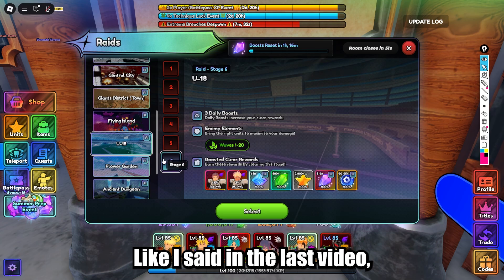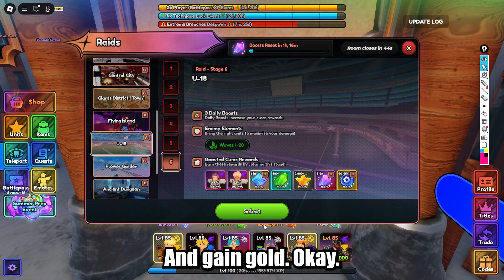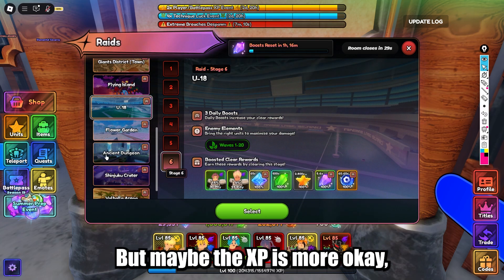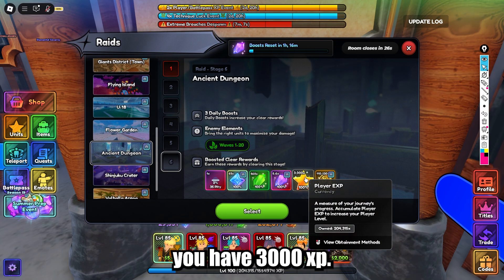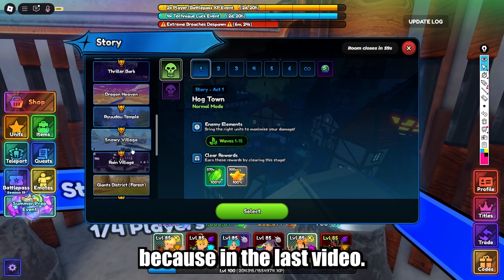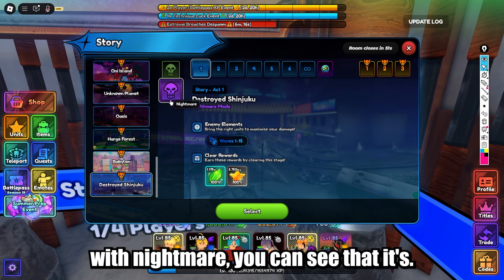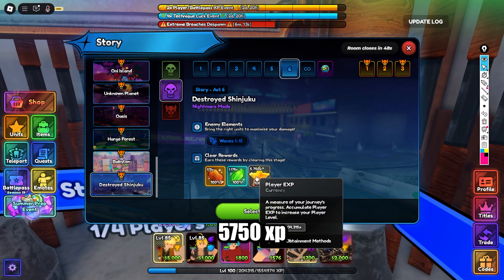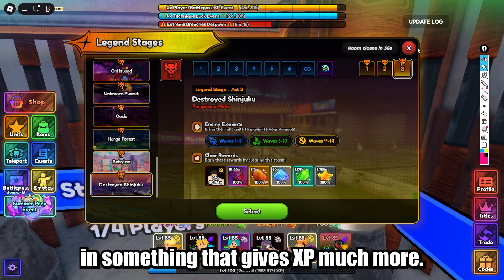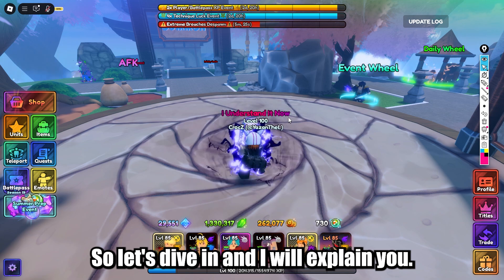Like I said in the last video, this one is the best for me because you have two units you can sell to gain gold. You have Flower Garden if you want Kirito — it has more jewels. The XP got nerfed though — in the last video it was around 7k, now it's 3k. If we go to the last story with Nightmare, it's 5,750 XP. So if you're aiming for XP, macro something that gives more. Leveling up is much harder now.